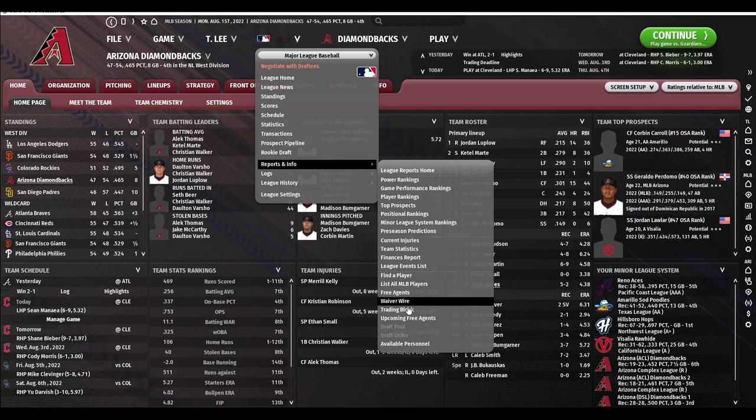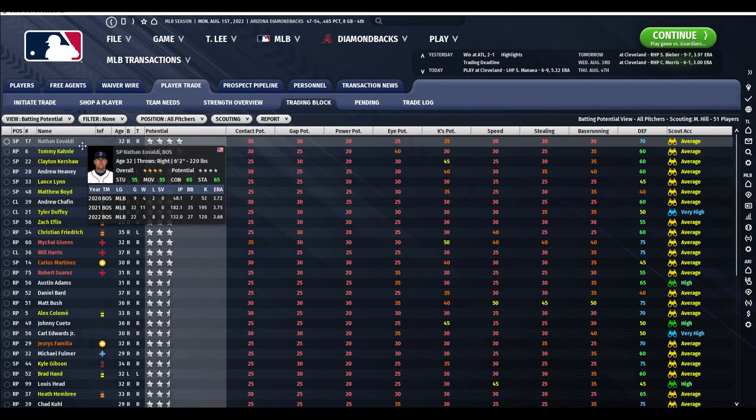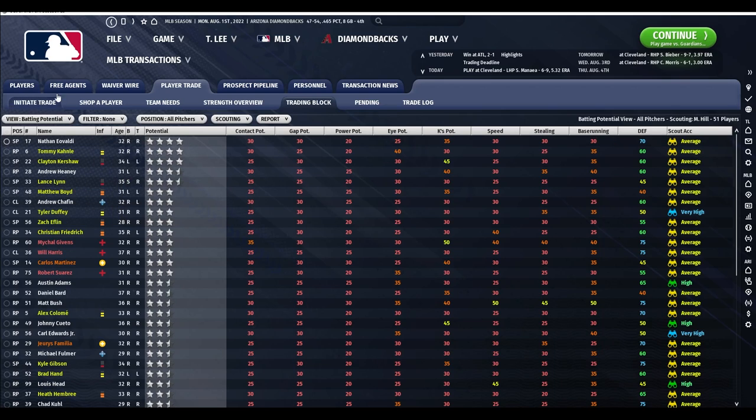Previously, you would get offers from the AI — and you still get them occasionally — where they say we'll give you this 35-year-old middle reliever for two of your best prospects. You can still get those occasionally, but that was all you got previously. I always looked at that as sort of a starting point, like they're coming to you saying hey, we have some interest in these players, this is our initial trade offer. Now you get legit trade offers from the AI. Unfortunately, I don't have any pulled up here, but you are getting some better trade offers from the AI.